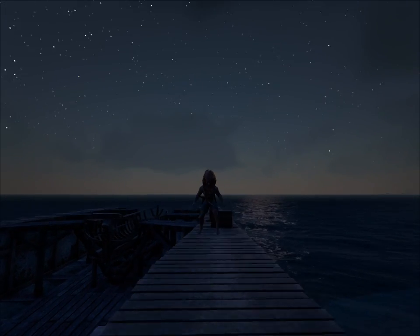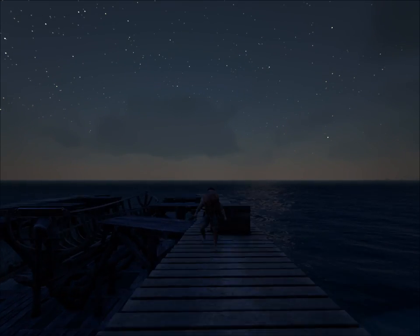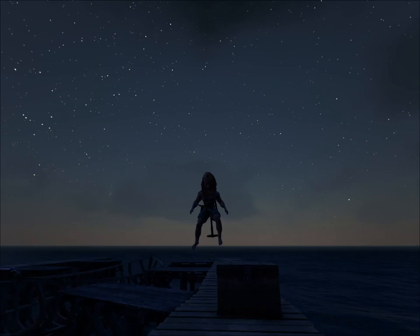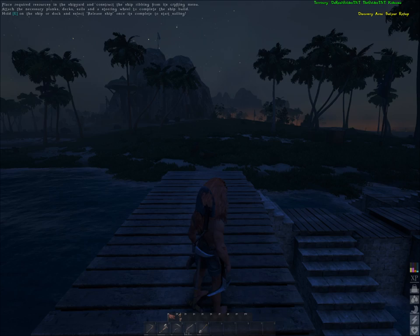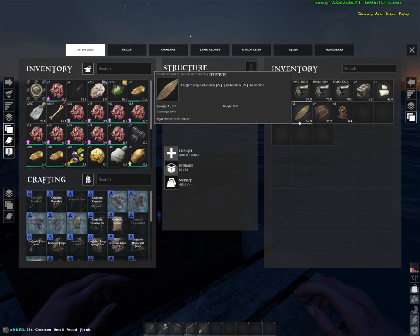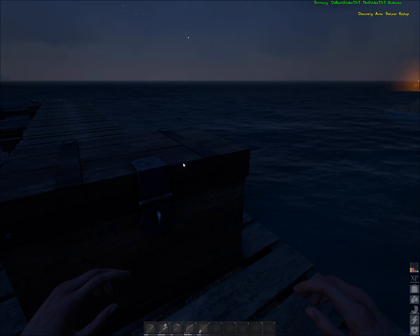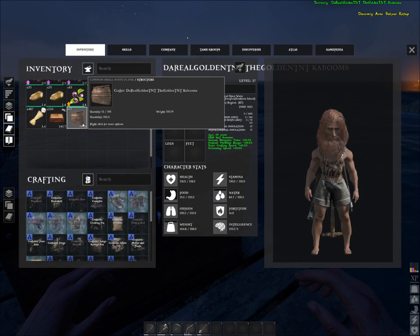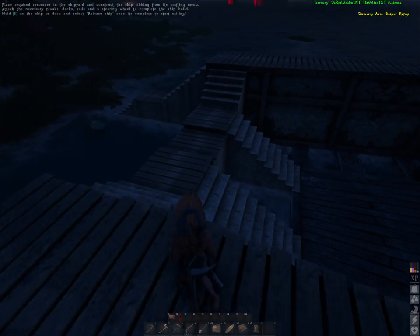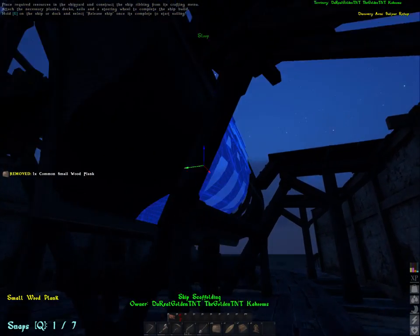Hey guys, Golden TNT here with another Atlas video. In this video I will be building a middle-class battle sloop. Let's get started with the basics - first you should get some wood planks, a ship deck, ceilings, and a steering wheel. I'll put them in my hotbar for easy access. I'm going pretty slow because I'm carrying all this weight.